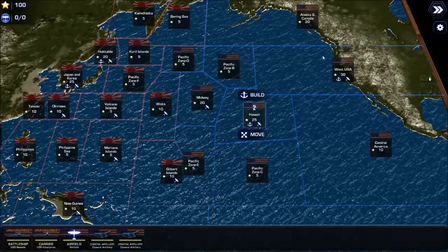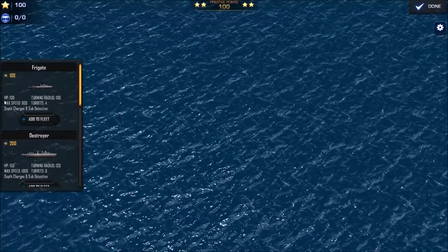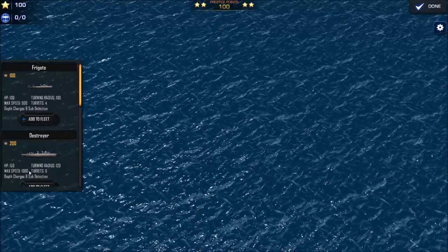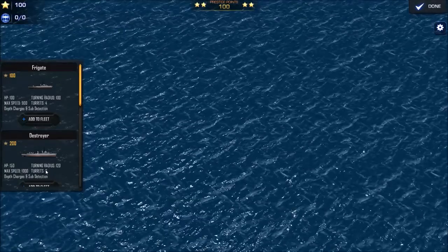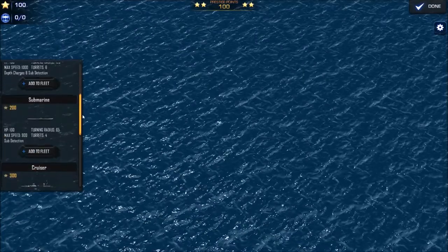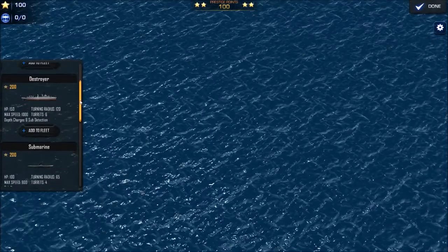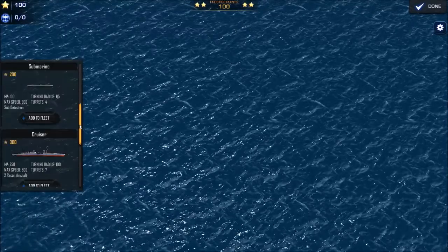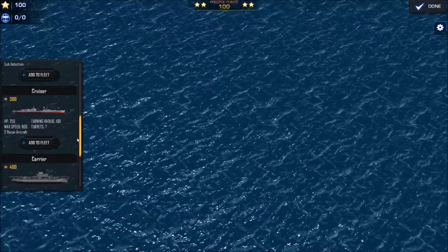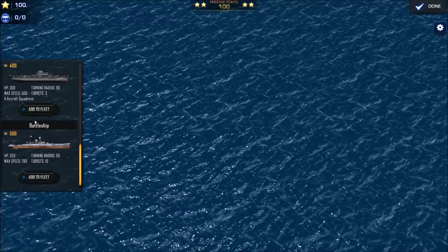I never waste my time with a frigate — I'd rather wait till next turn to have a destroyer. When you look at the ships it'll tell you the HP and speed. The destroyer moves 1000 meters per turn compared to 900 and has more turrets and killer weapons. Submarines I don't waste time on because their torpedoes only go 1500 meters whereas the destroyer's go 2000 meters. The cruiser is pretty great — it's basically like a mini battleship with medium guns. Later in the game I like to build more battleships and aircraft carriers.